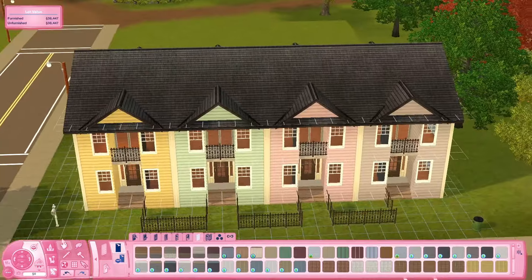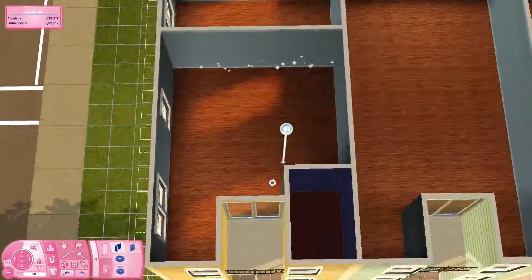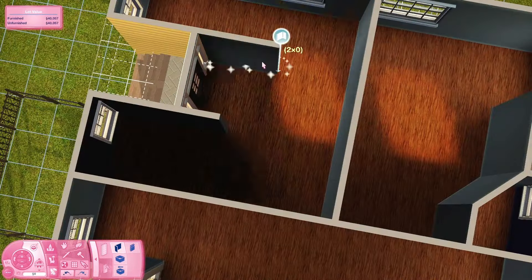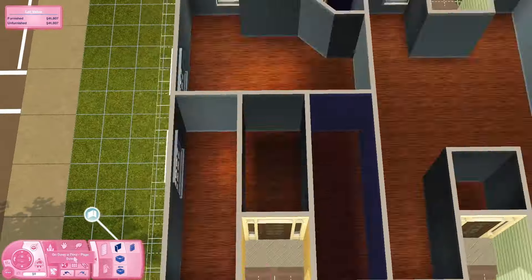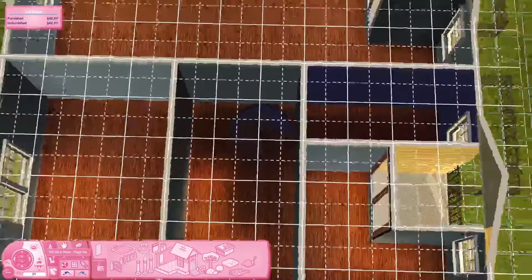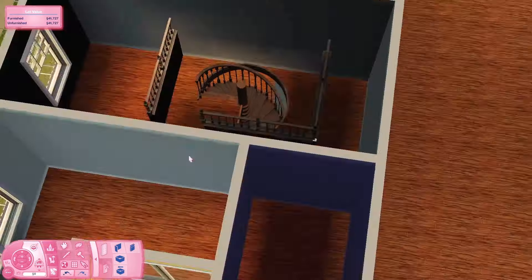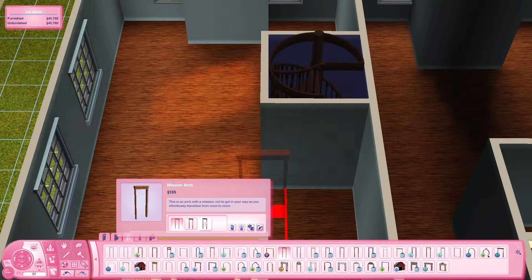It's a two-bedroom, 1.5-bathroom home. It took me a little while to get the layout right, so you'll see me maneuvering the walls. There's a little back office, a patio on one of the front bedrooms with an easel so the sim can paint, and a backyard space that's their own. I tried to make it as routable as possible since it's a pretty tight space for sims to walk through.